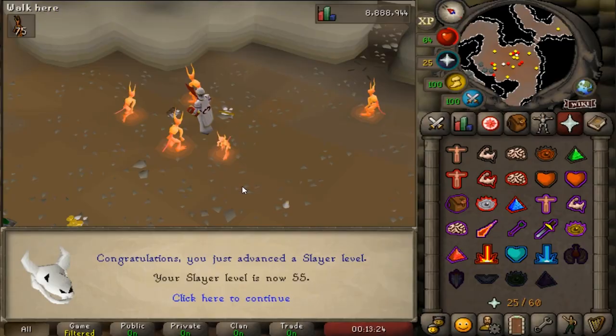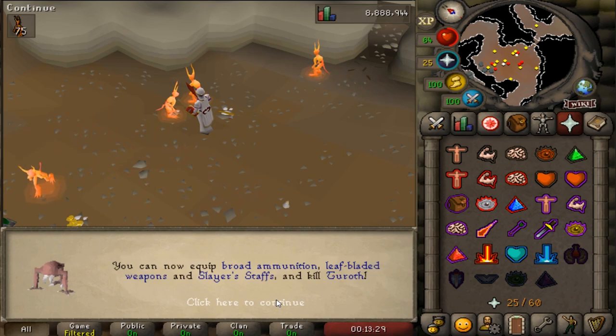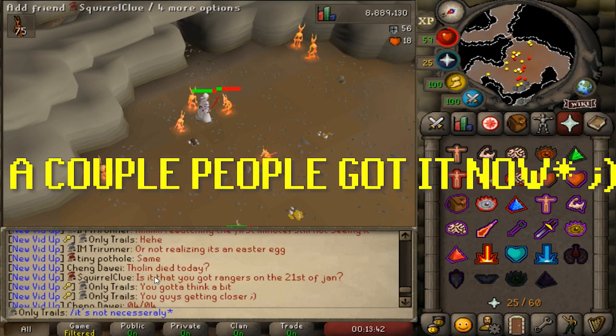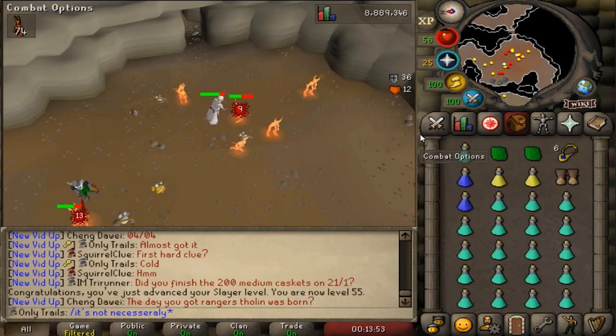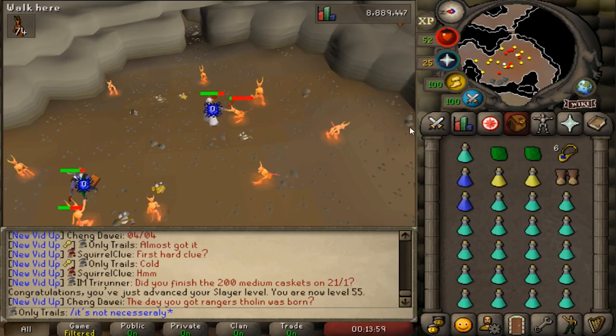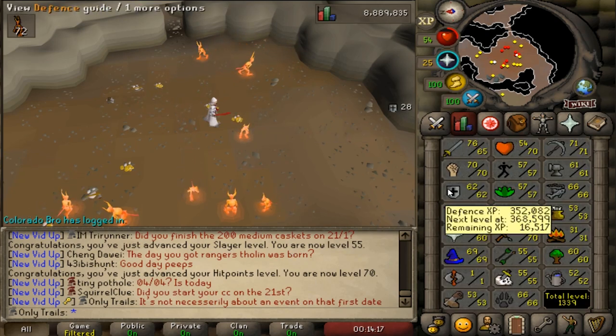Should I go buy a lottery ticket? That's the very first slayer level - 55! We can now kill taras. Up to this point, one day after the previous video, no one has found the easter egg yet. I put an easter egg in the previous video within the first minute - the hint was RuneScape memes. Go to that video and try to find it. Also just got a Hitpoints level - 70 now.